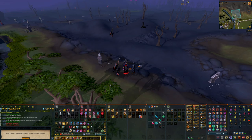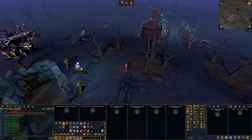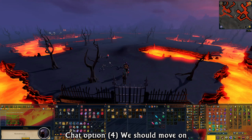After killing all 9 enemies, go back to Bilarch and talk to him again. At a certain point in the conversation, you'll get a set of chat options — pick option 4: 'We should move on.'